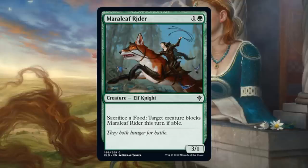Mara Leaf Rider. This is a 3/1 for two, and those are usually decent stats in Limited. If your opponent stumbles at all, you could get three, maybe six damage across. More than likely they're going to trade up a lot of the time — take out a three drop or sometimes even a four drop. For that reason I find myself playing these quite a bit. And this one kind of forces the issue if you do sacrifice a food: target creature has to block this turn if able. Also note that this is another off-color knight.